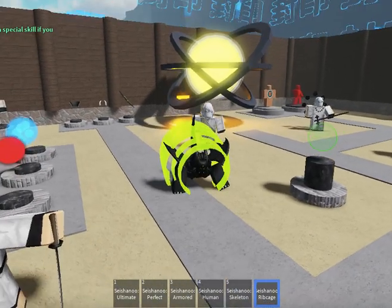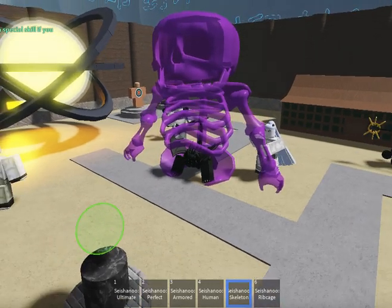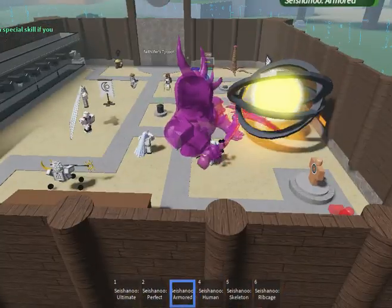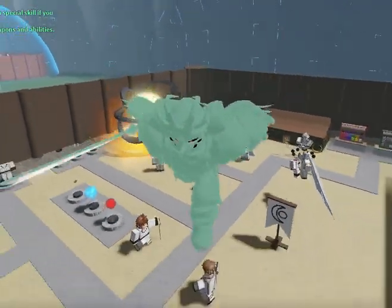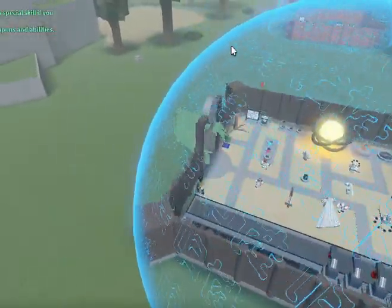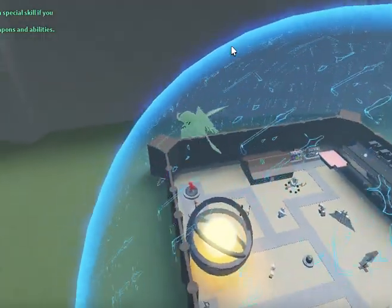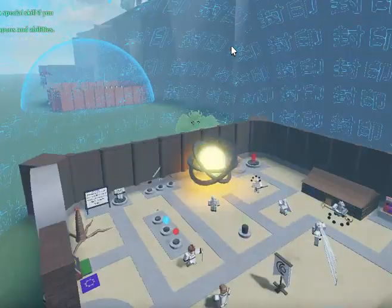We got Rib Cage — looks goofy. Skeleton — it's just like a free model skeleton from the old Roblox days. Human. Armored. Now we have the first transformation — perfect. I don't have shift lock on, hold on let me turn that on. He's dead. We need to annoy people with this. I gotta reset real quick — I can't turn human again.